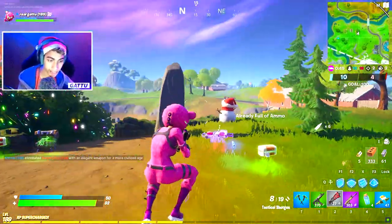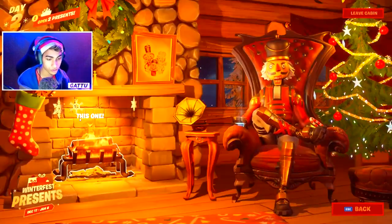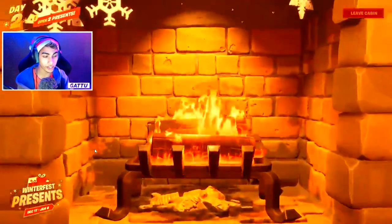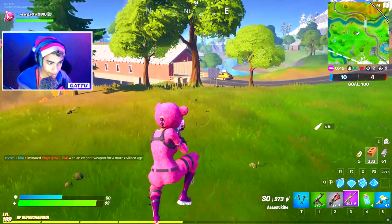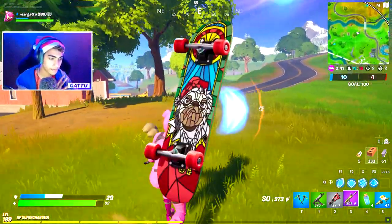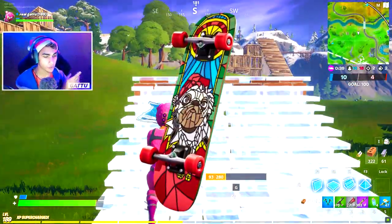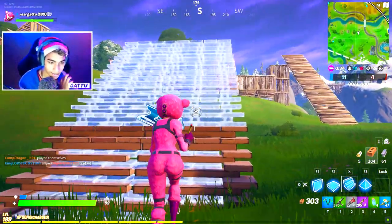Coming to the next challenge — warm yourself by the fireplace in the Winter Fest cabin. This is a pretty simple challenge. I will be showcasing the location for the Winter Fest cabin where you can go ahead and complete this. Once we complete this challenge we will be getting ourselves a brand new 2020 Kickflip Festive Dogo back bling.